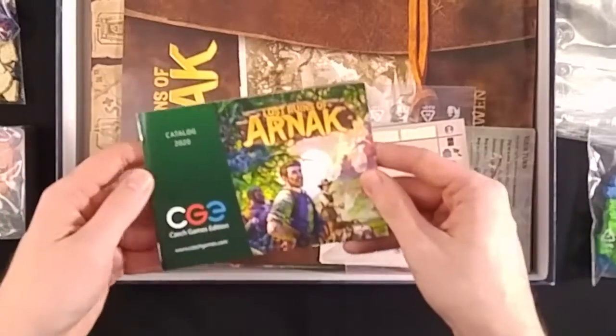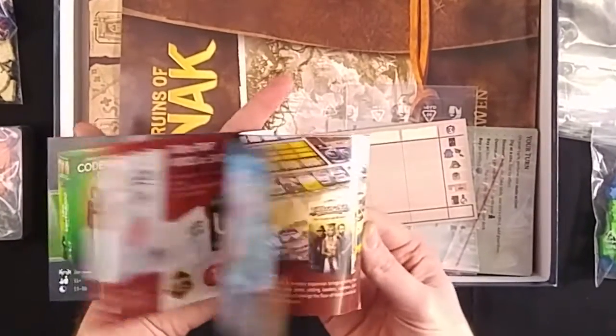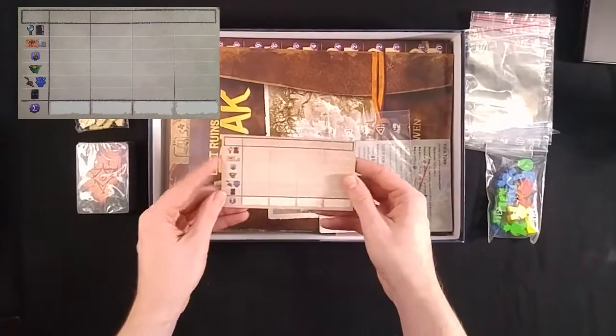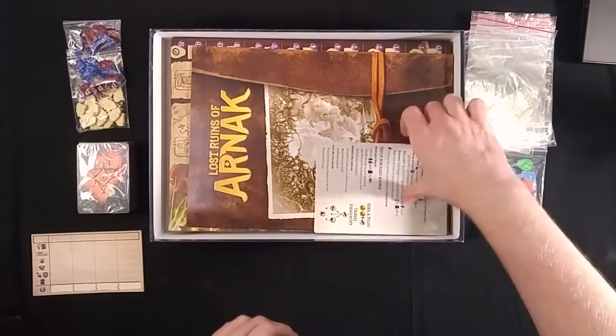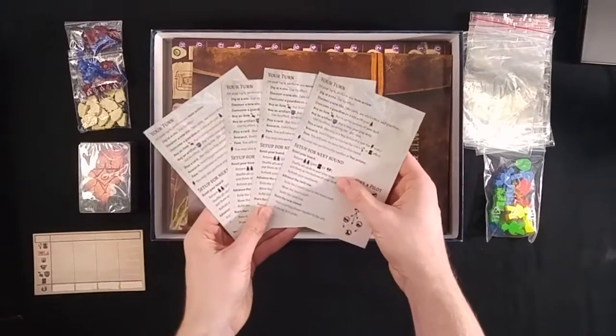We got a little catalog from CGE showing all their other games. Looks like a score pad. There's a lot of bags. These look like player reference cards.